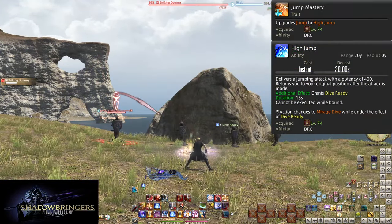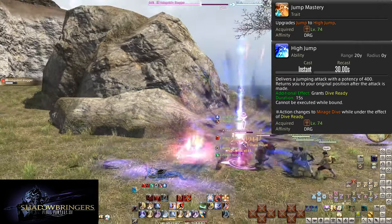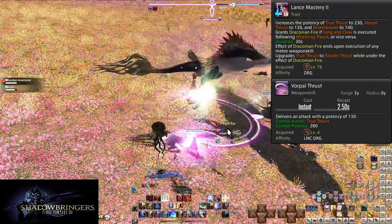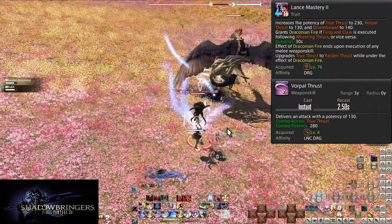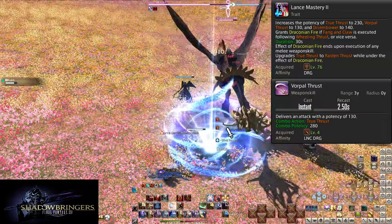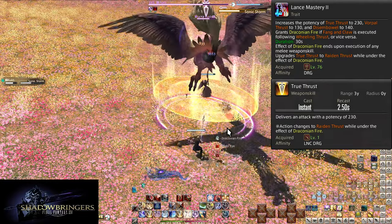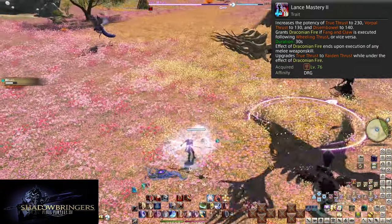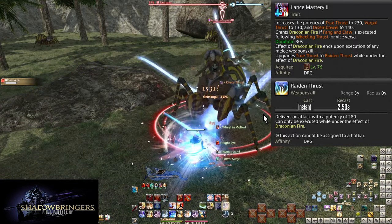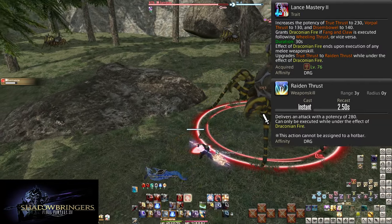Level 74: Jump Mastery and High Jump. This is a damage buff to Jump — High Jump does a 400 potency hit to a single target. Originally this was also a speed boost, but the jump animation lock was reduced to be the same as High Jump. Level 76: Lance Mastery 2 and Raiden Thrust. This is a poorly worded tooltip where it says it increases the potency of Vorpal Thrust to 130 — that is the uncomboed potency. What it doesn't say is that the comboed potency has also been increased, now with 280 potency. The Disembowel buff is similarly increased. On your fifth combo hit, whichever one it is, you will be granted Draconian Fire for 30 seconds. While under Draconian Fire, True Thrust will be upgraded into Raiden Thrust — a 280 potency hit. This just means when you do your fifth hit of your combo, your next combo starts a bit stronger.